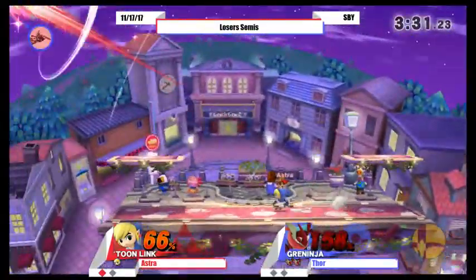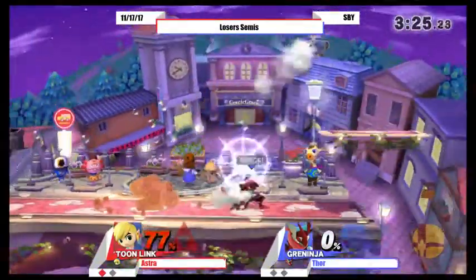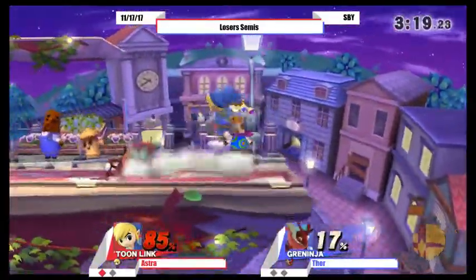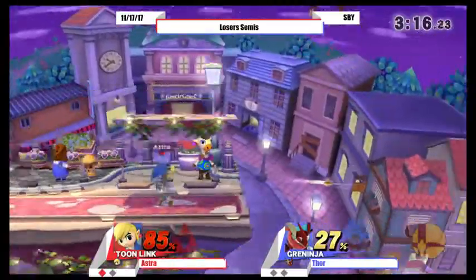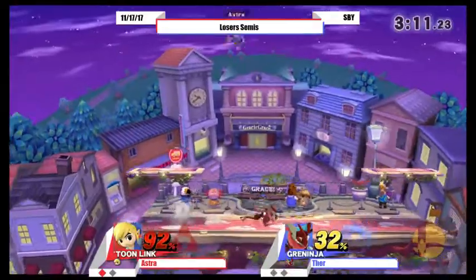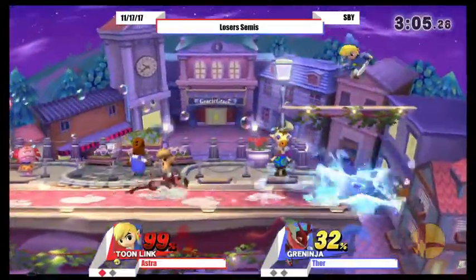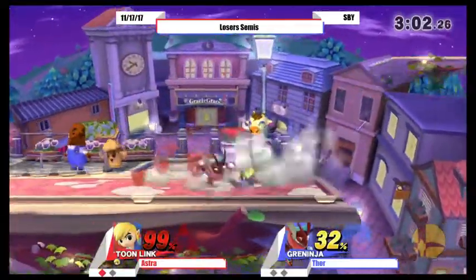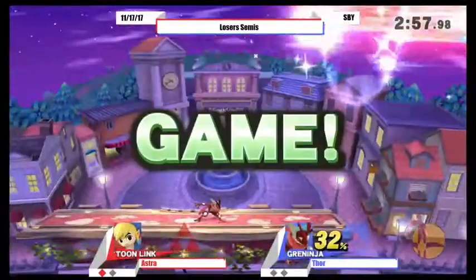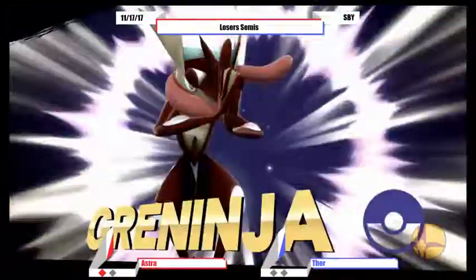And back throw going to take it — just a little bit of rage on there to make it a little bit stronger. Pretty big lead for Greninja. Astro's done this before. I thought that up smash was actually going to hit, but the forward smash on shield is not safe. Getting hit with a forward smash. Game two.